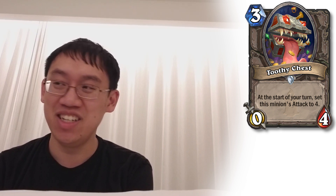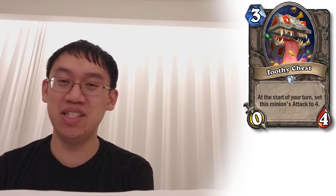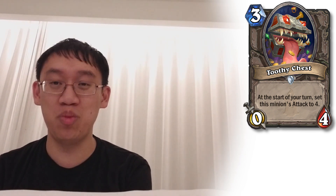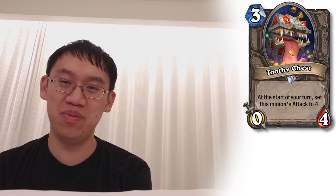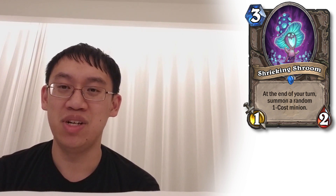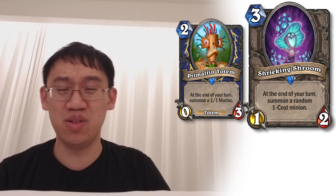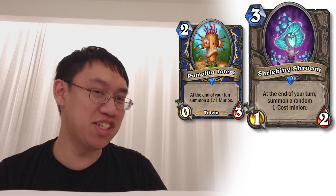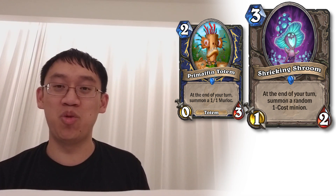Toothy Chest: there are mimics in the dungeon. It's a 3 mana 0-4 when pretending to be a chest, but at the start of your turn its attack becomes 4, turning into a 3 mana 4-4. But boy is it really bad to play a 3 mana 0-4 — your opponent just kills it, takes no damage, and you've spent 3 mana basically only gaining 4 health. Which is terrible. Shrieking Shroom: 3 mana 1-2. At the end of your turn, summon a random 1-cost minion. The card builds value over time, but the opponent will just remove it. A card like Primal Fin Totem is powerful because it costs 2 mana and has 3 health. Shrieking Shroom doesn't compare — it still only has 3 stats, summons slightly better than 1-1s, and costs 1 entire more mana.